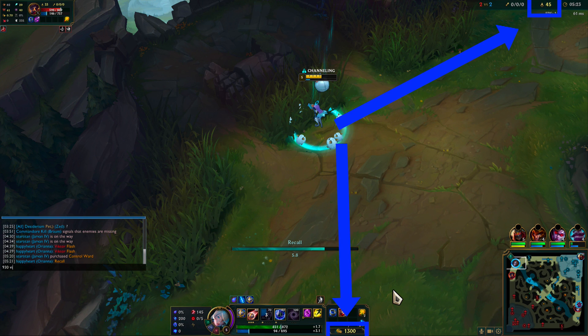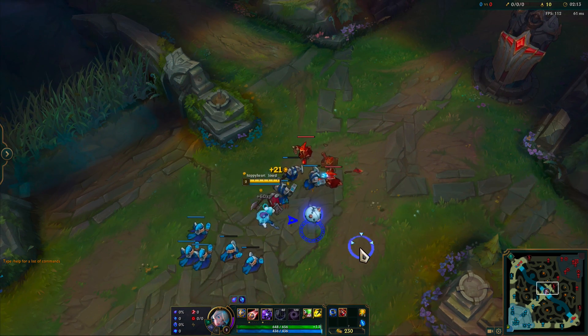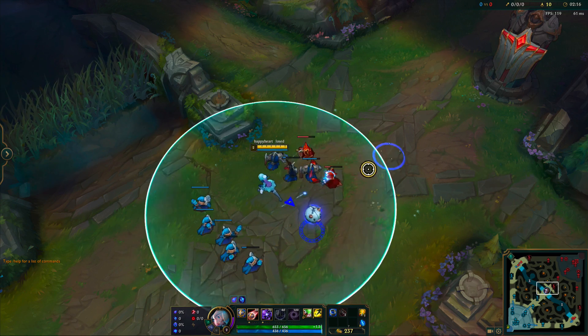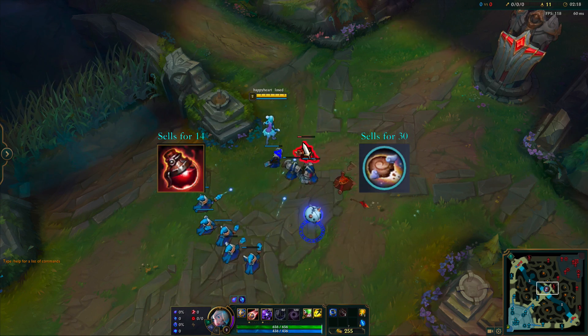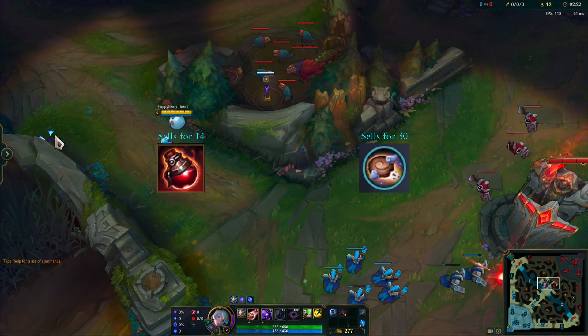If you do miss a cannon minion, then you'll have to get about 45 out of 50 CS. But even if you recall and are just barely off the target gold — say you have around 1270 — not all may be lost. If you have potions or biscuits still available from your first purchase or runes, respectively, you can sell those to afford your BF Sword or Lost Chapter.